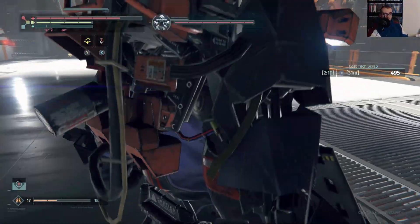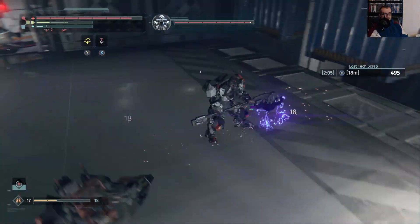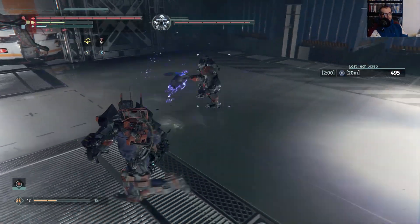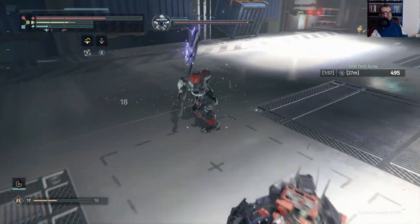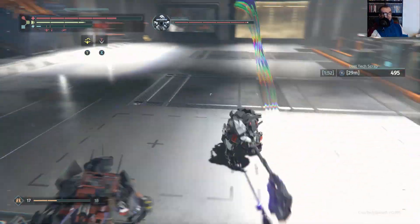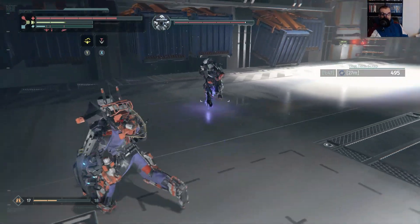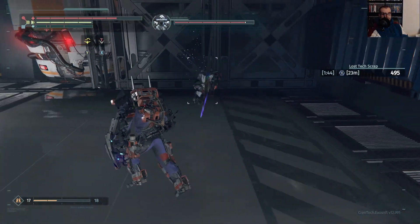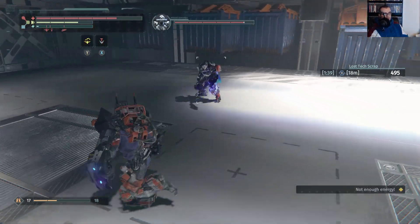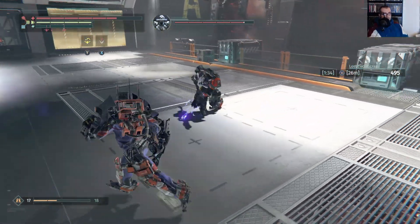Alright, Black Cerberus, let's go. Circle to his left — left, one two one. He hits like a truck, so be careful. Just want to chip away at his health until he summons a robot friend, our good old buddy Pax — he's our giant weaponized friend.